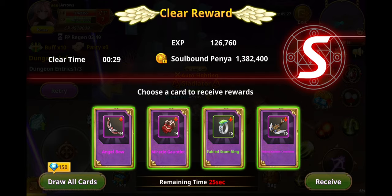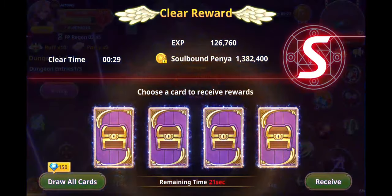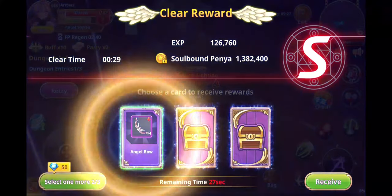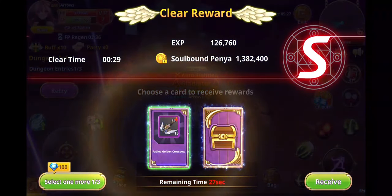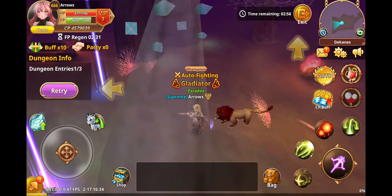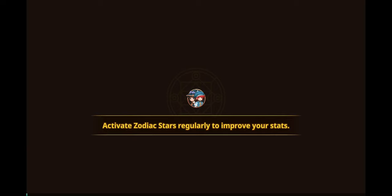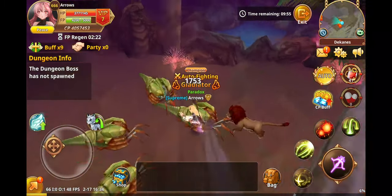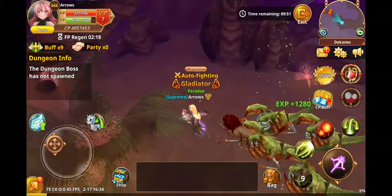Let's see the cards. Here's a T5 crossbow — that's something I want for my own use, so we're going to try to get it. I selected one card for 20 diamonds and got an angel. Now I'll select another one and just got this Fable Golden Crossbow. It's unbound because we paid diamonds. The total price was 20 plus 50, so 70 diamonds total. I know the market price for this is 120 diamonds, which means we've just made a profit of 50 diamonds.